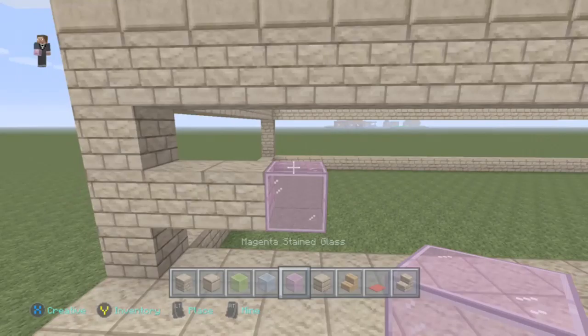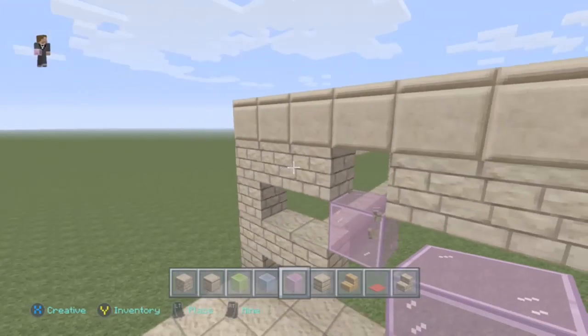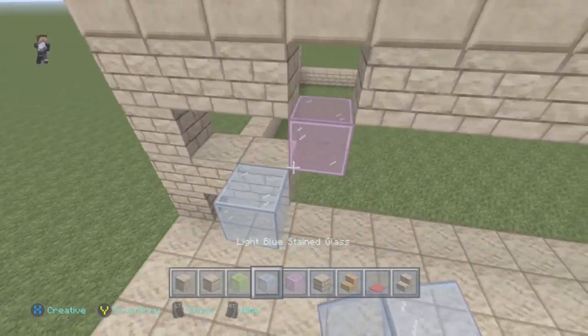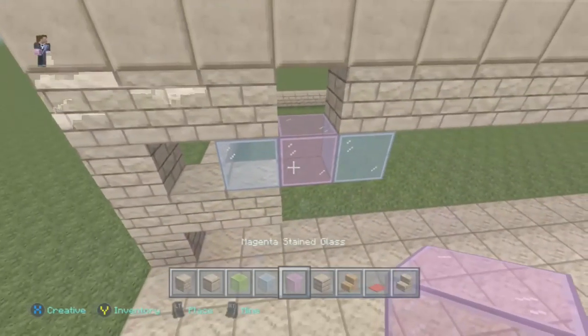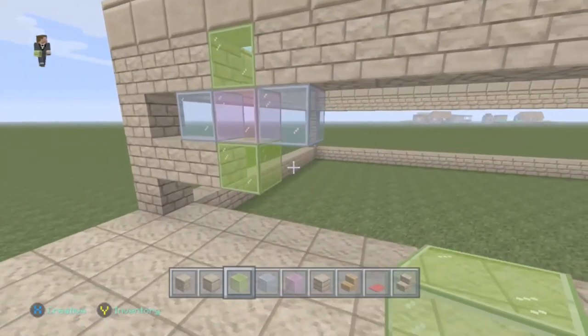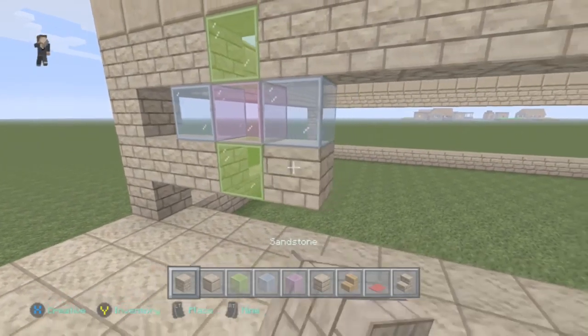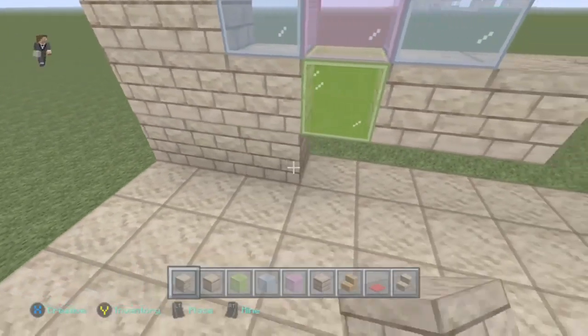I need to knock one brick further out — it needs to be touching the smooth sandstone. We'll go blue either side, then green — lime — on top, and fill that in to show what it looks like. I'm just going to do a couple of windows and then move on to the next part.